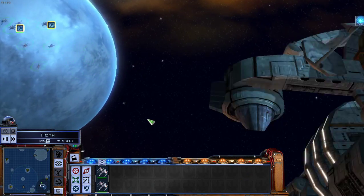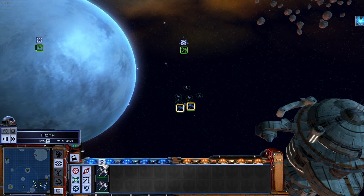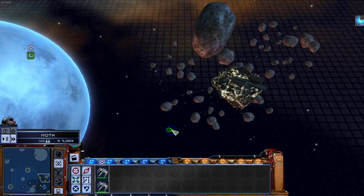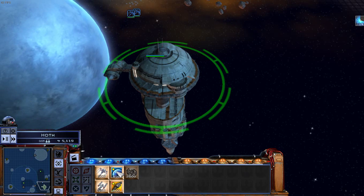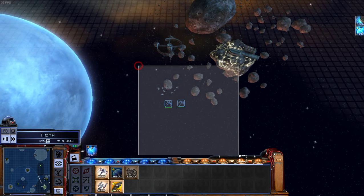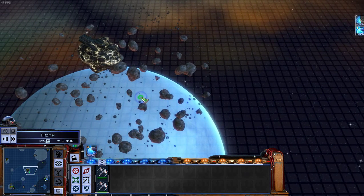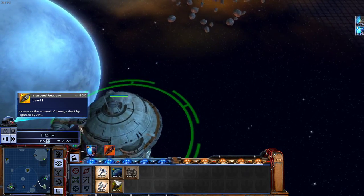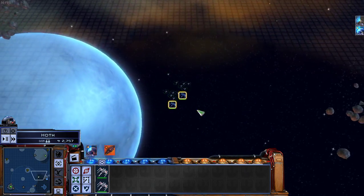Alright, hello everyone. So we're back here, this time playing as the Rebel Scum. Here we are with our X-Wings. We can lock S-Foils, which gives reduced firepower but increased speed. We're currently upgrading to space station level 2, so we can build X-Wings and Y-Wings from this space station. I'm playing here with one hard AI on my team and two medium AI on their team, because space battles.